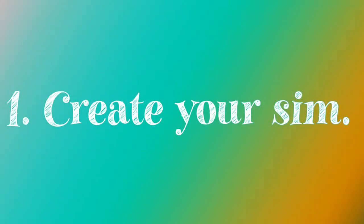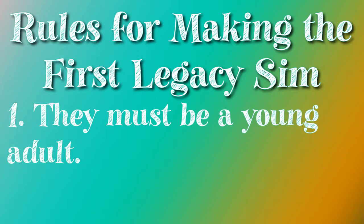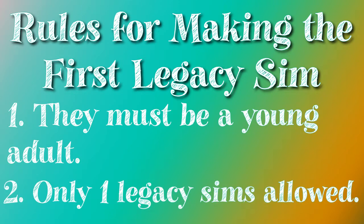So we'll start with the basic principles. The first thing you need to do is make a sim. It's free choice so you can make whatever sim you want — they can have whatever aspirations and whatever traits you want. There are only two rules when you're first making your sim: they must be of young adult age and they must be the only one in the household.